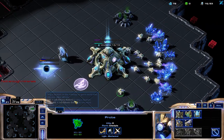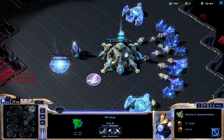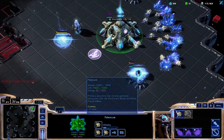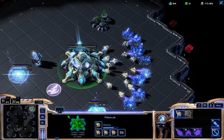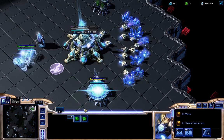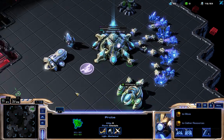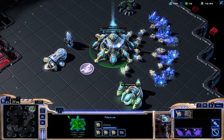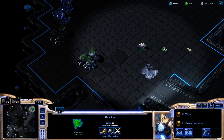If you guys want to keep playing the normal game, I like to build after this. I put two more gas buildings down. Normally you build a gateway, but you have to save minerals. And I don't know why I made the gas if I'm playing this strategy.